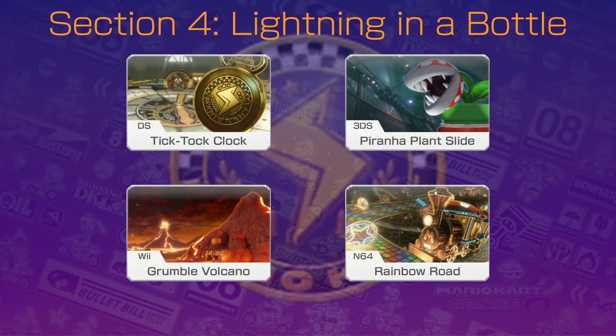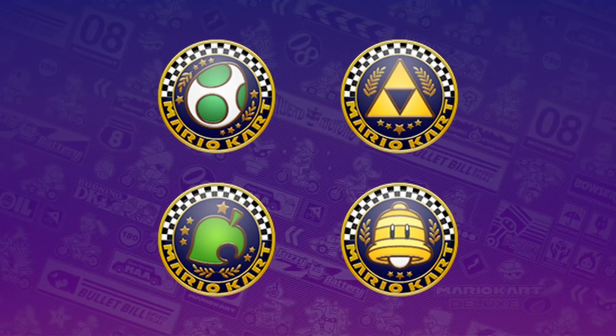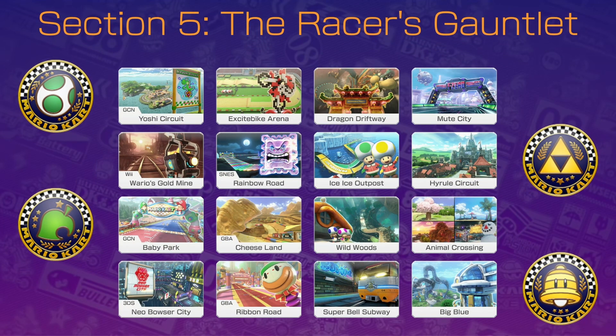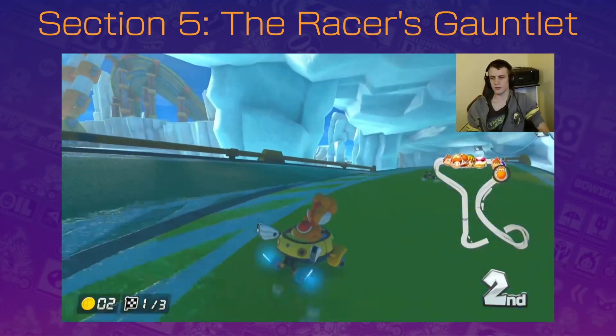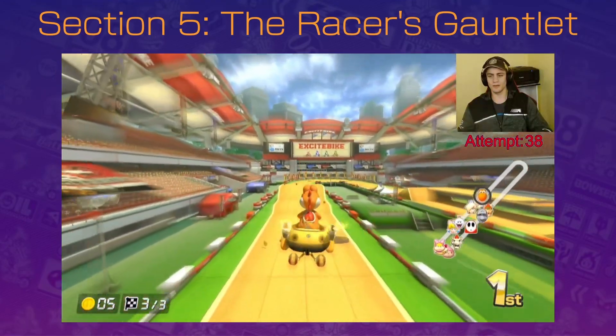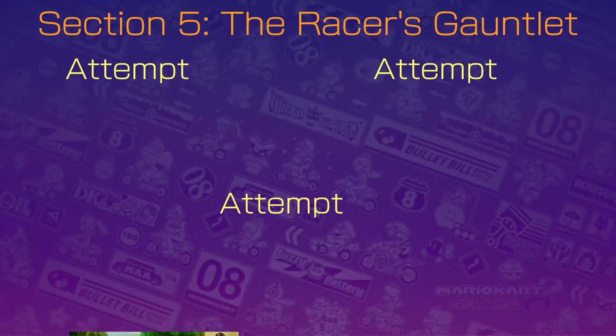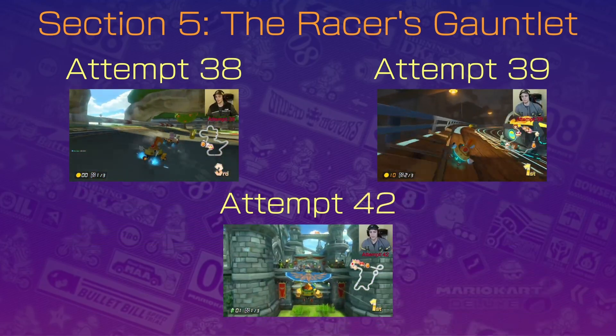If you've survived the Lightning Cup, that means you'll be two-thirds of the way to victory. However, there is no more room to relax, no chance to catch your breath, as you'll now be in the homestretch — or as I like to call it, the Racer's Gauntlet. The Racer's Gauntlet contains the remaining 16 courses from Mario Kart 8 Deluxe, and any one of them has a good possibility of ending my challenge. Many of these courses require you to have specific paths in mind before starting, and those that don't require a strong ability to improvise. Of my 43 failed attempts from this challenge, only three made it to this section: attempt 38, attempt 39, and attempt 42. Because of this, you may see footage from practice runs from now on.